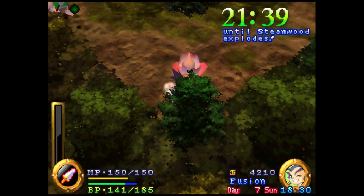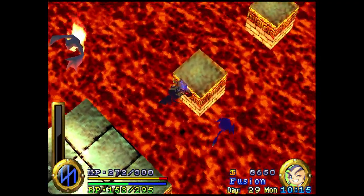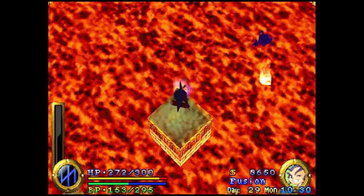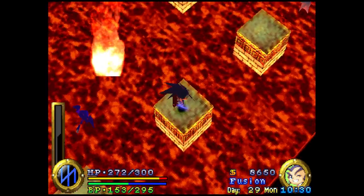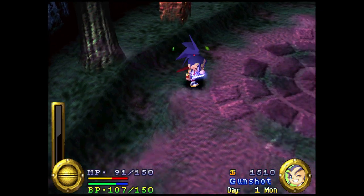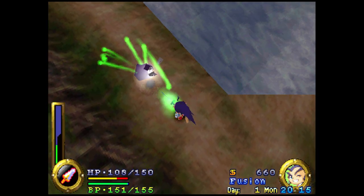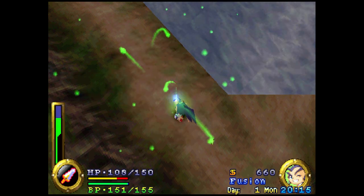Brave Fencer Musashi starts out feeling like a fairly typical action RPG. You've got a 3D camera that often prefers to keep an angled, often isometric view of the situation, while you run around hacking away at the enemies with a regular combo. Charging up before swinging your sword lets you absorb enemies and gain their powers, as if you're Kirby.